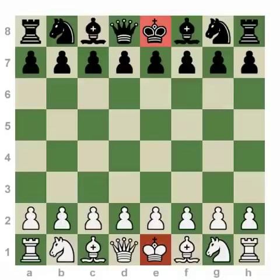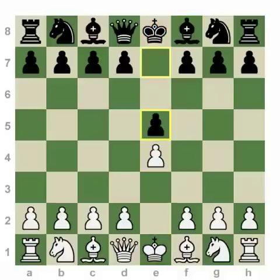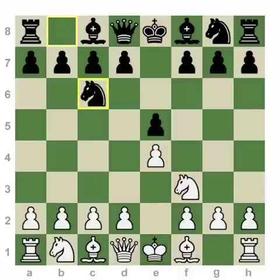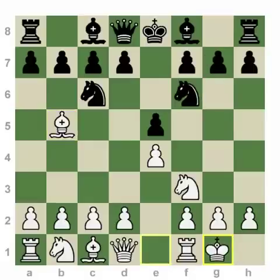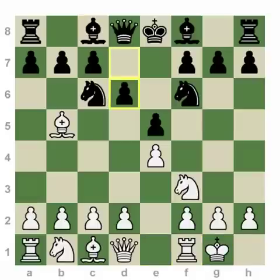Most mainline openings, including the Queen's Gambit Decline and the Ruy Lopez, already support this. You'll notice that even as early as move four, white is already prepared to castle, and black, after developing his pieces, would not be too far behind — perhaps defending the pawn, developing a piece, and getting castled.